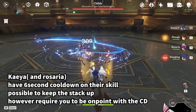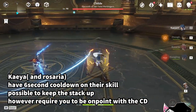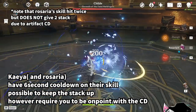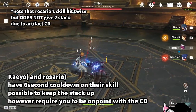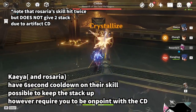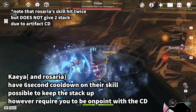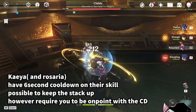Eula's elemental skill has a 6-second cooldown, meaning it is possible to keep the stacks up, but you have to be perfectly on point with the cooldown. Similarly, Rosaria also has a 6-second cooldown on her elemental skill, so it is possible to keep the stack up. However, do note that even though it hits twice, it does not give you 2 stacks, so you still have to be perfectly on point with the cooldown to maintain the stacks.